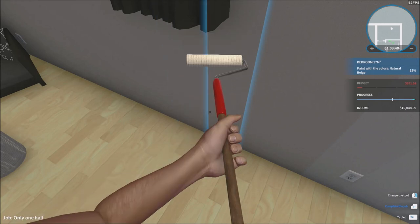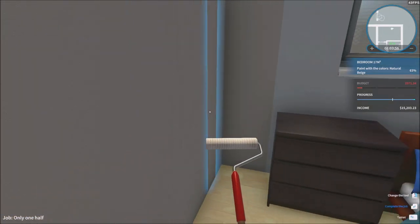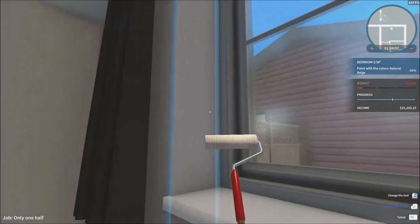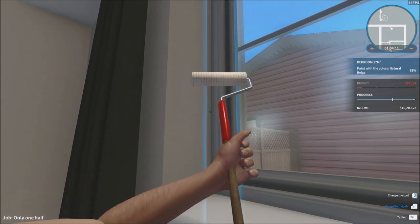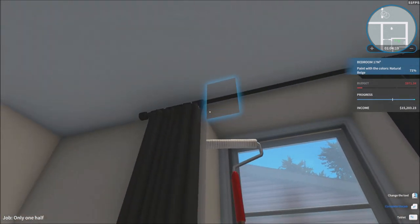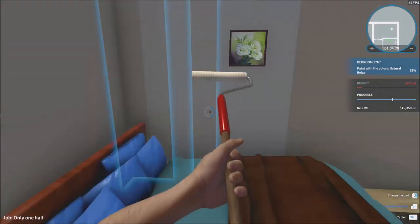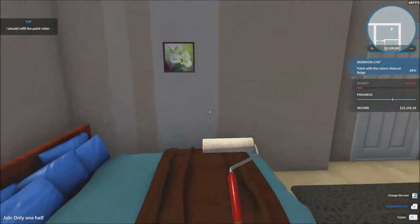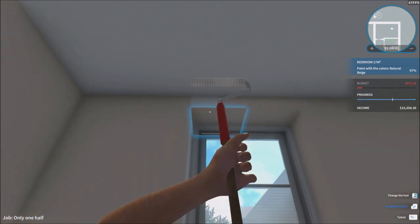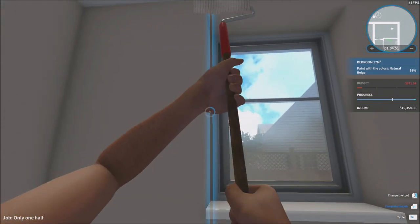That was a huge job - basically the entire house. They said they didn't have a lot to do in the house, but turns out I had to do every single room. So they pretty much lied to me the first time around. This is so much money I had to spend. I am making 15,000 from this job. I don't need the money per se because I have the infinite money mod activated, but just for the sake of the game you've got to make money. This house was probably one of the ones I had to do the most things on.